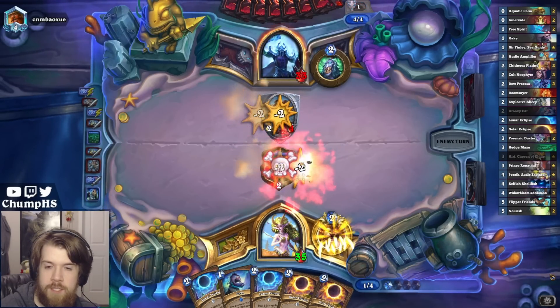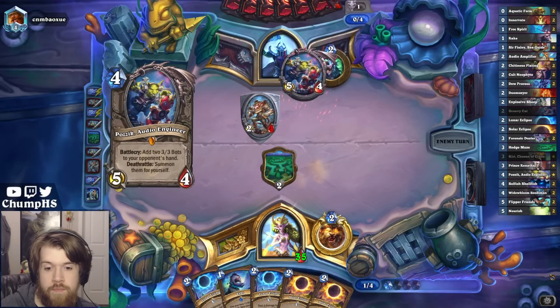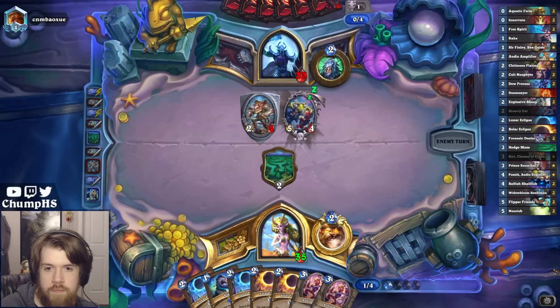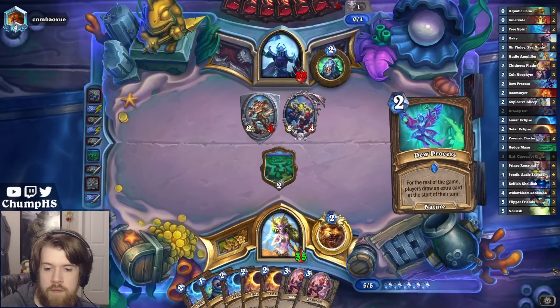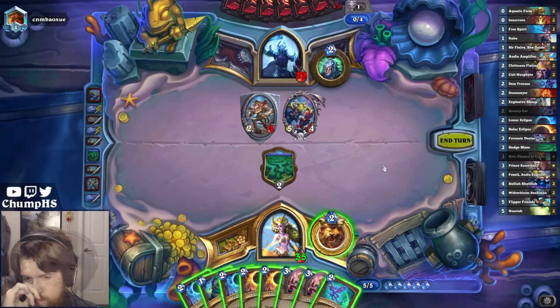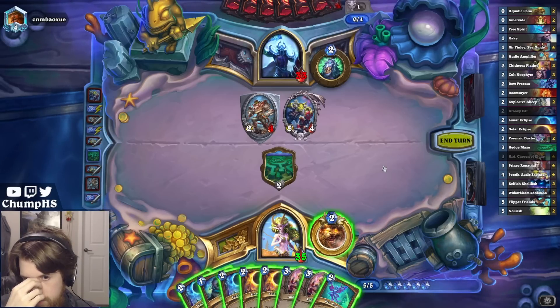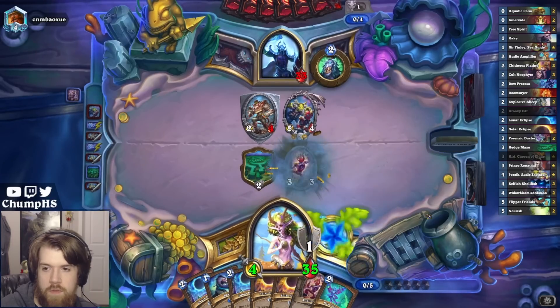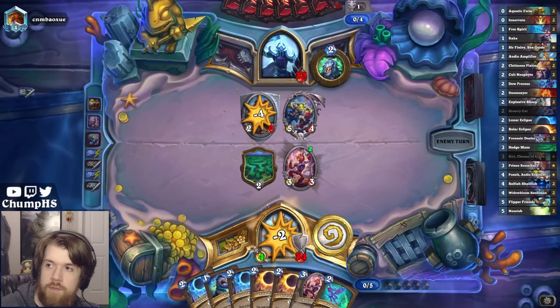Hedge Maze is used exclusively for milling in this matchup, unless I desperately need a Sheep. It's Due Process. Audiobot Hero Power is really good, but maybe Due Process is just better. I really just don't want to have to deal with a couple 3-3s.